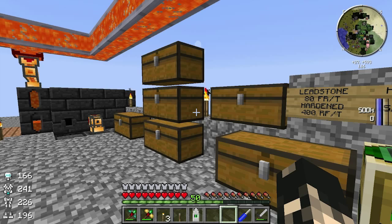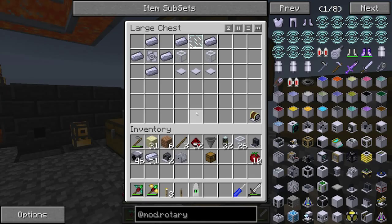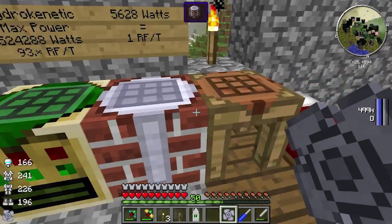Essentially what it does is you pipe in water, you pipe in lava, and you get obsidian out of it. The first thing you're going to need is a mixer, which is an impeller with four steel ingots around the outside.